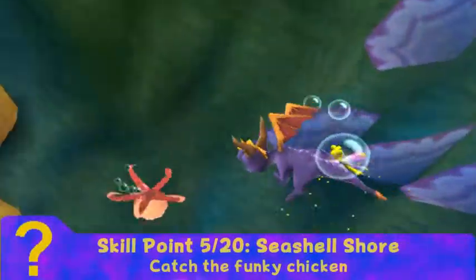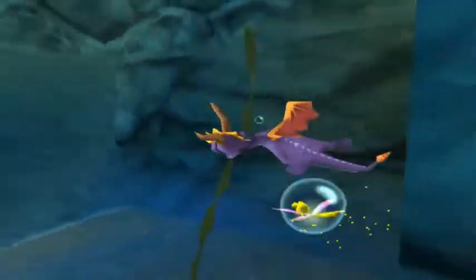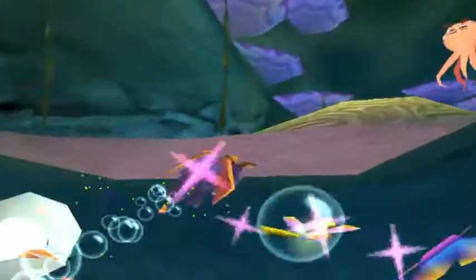The fifth skill point we can find in Seashell Shore. We got this in the LP as well, but we can still get it and it'll still say skill point. That's one nice thing about Spyro 3 — most of the skill points you can get more than once. So if you ever need lives, that's a really good way to do it.